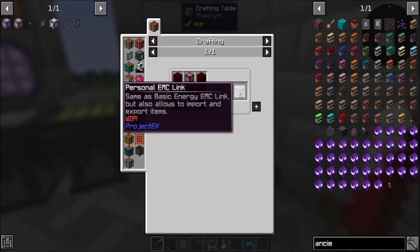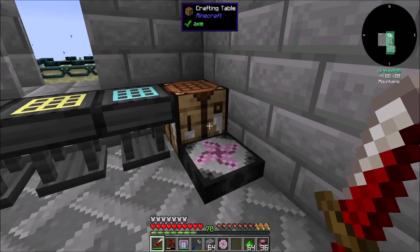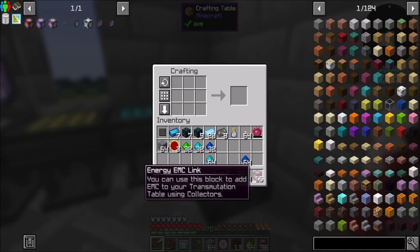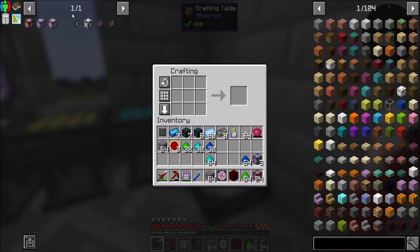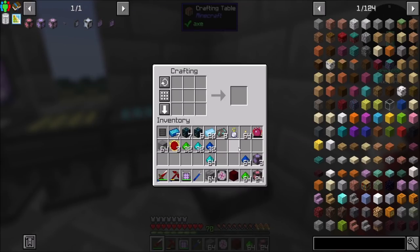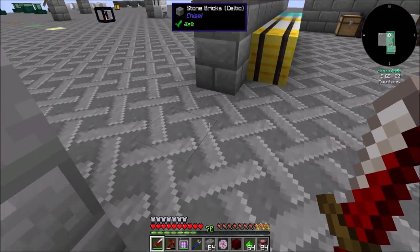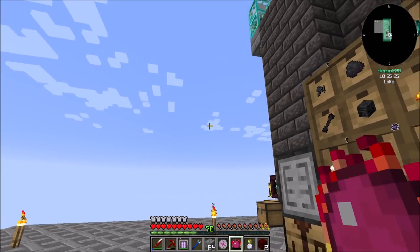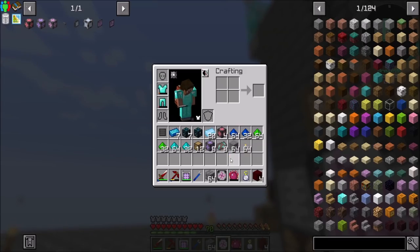I need 9 of these, so 36 EMC links is what I need to make. We're going to need a lot of red matter too — hopefully that's enough. It's enough for three. So close to that refined EMC link, so close. We're going to need more red matter. Almost there — eight. We just need a few more emeralds. My math is correct. Sweet!